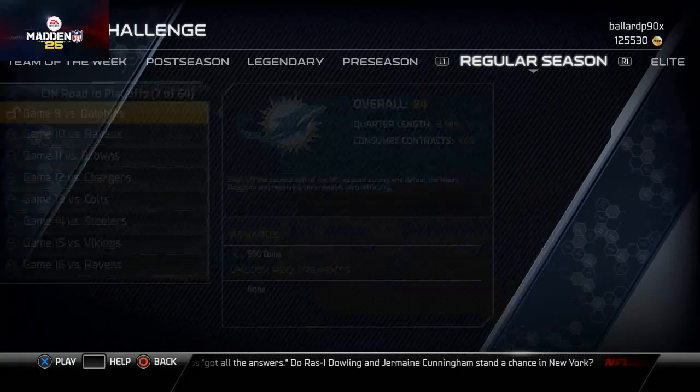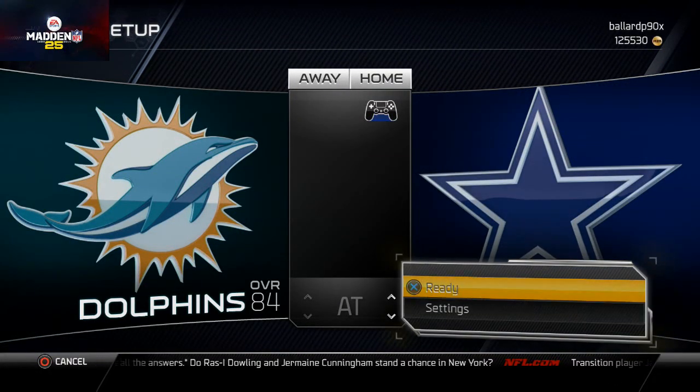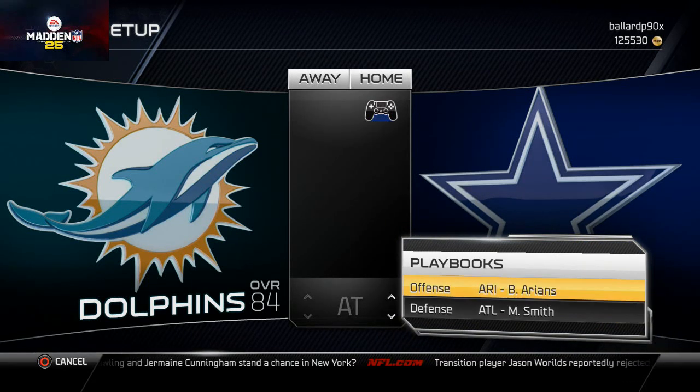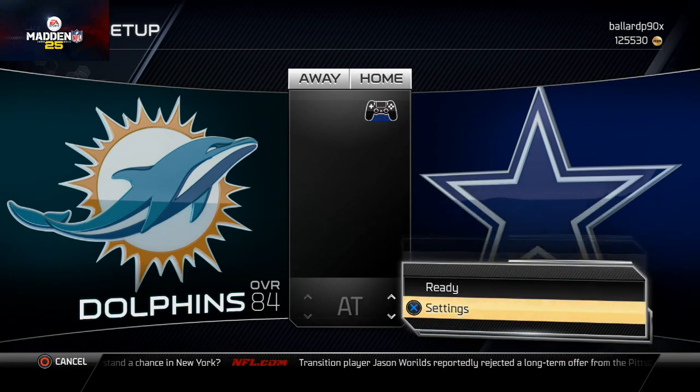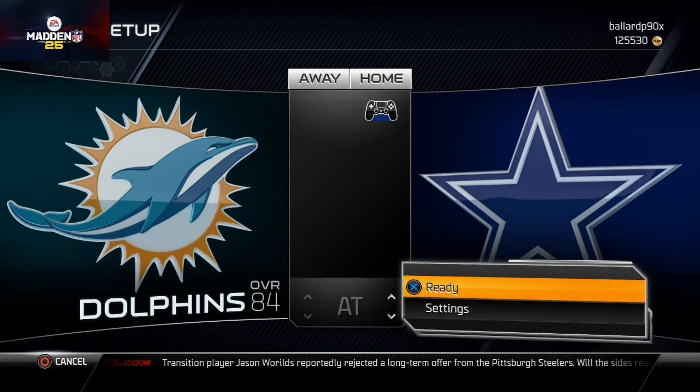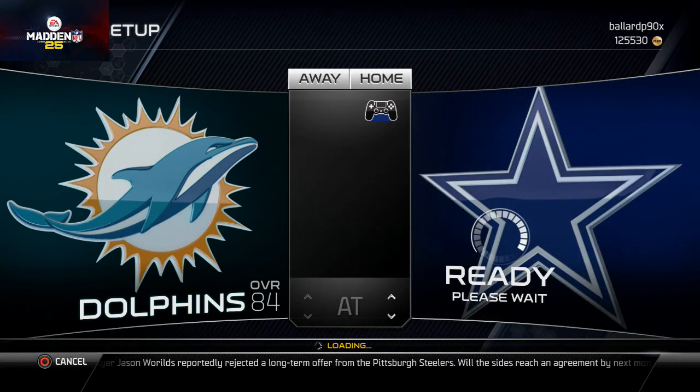We're going to play this game and you can select any playbook. The playbook I find works best is the Arizona book, but another one I like to use is the Minnesota playbook because it has the I-Form Twins in it.